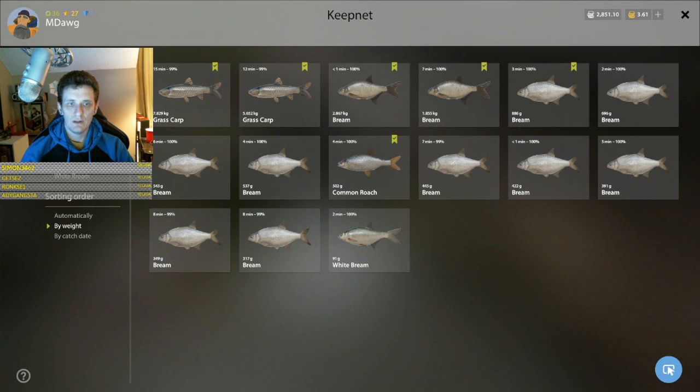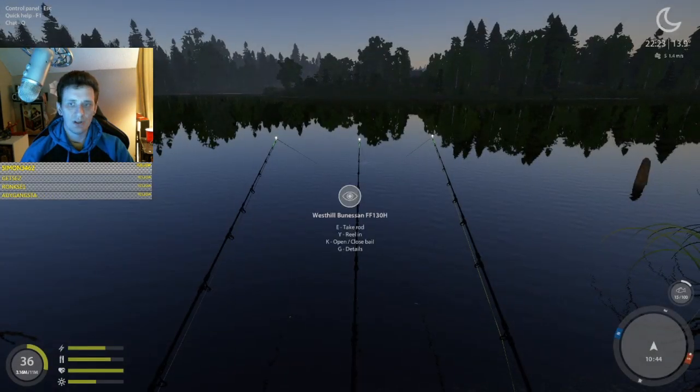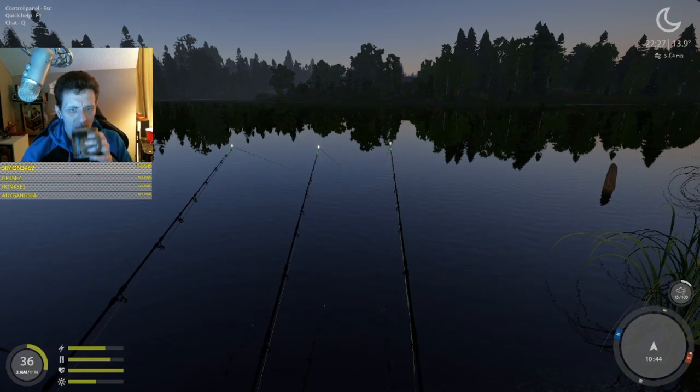Let's look at bream by weight. Once you see the color differentiation, you know you're getting into the size bream you want in terms of silver value. Small ones, even though they're markers, are worth significantly less. Prices have been adjusted some since I last checked, but that's the general idea.